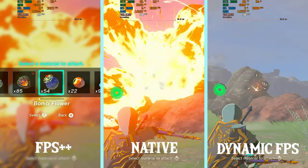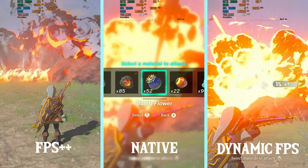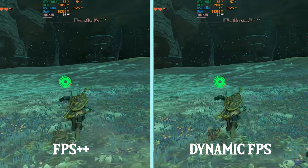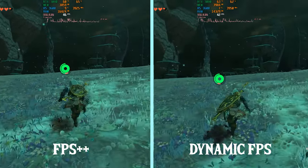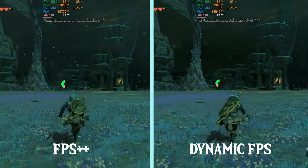Here native runs the absolute worst. Now we're going to take a look at the performance in the depths. In here you can see FPS++ running slightly better than before. Sometimes you can see dynamic FPS dropping to the 20s.